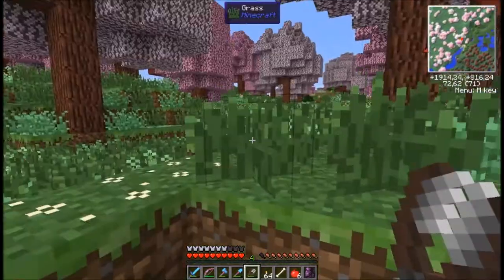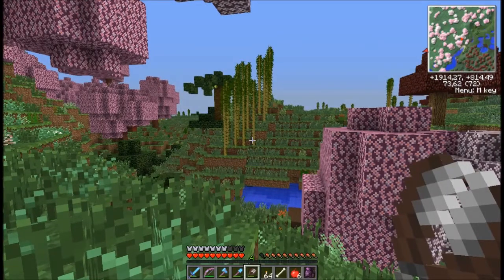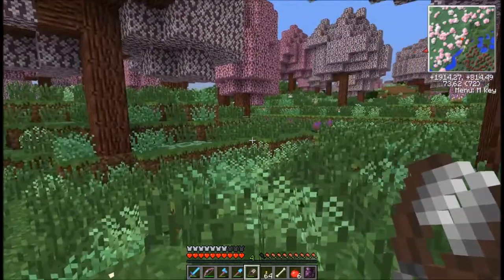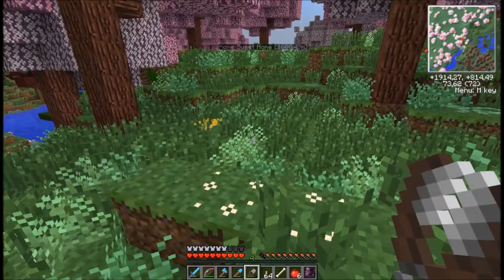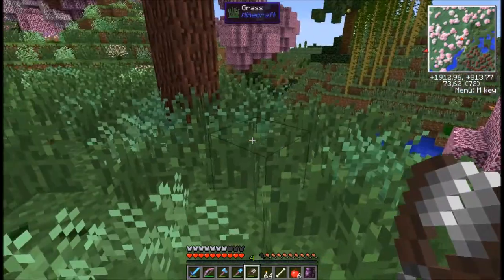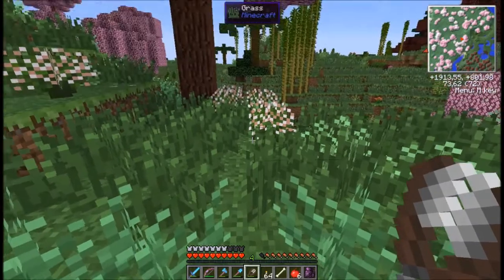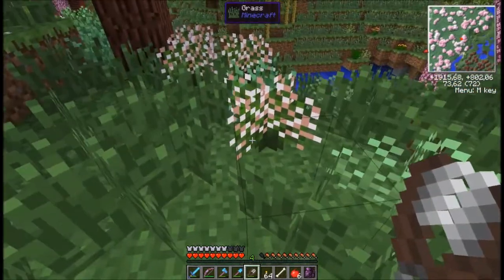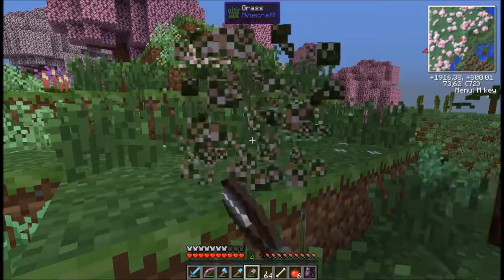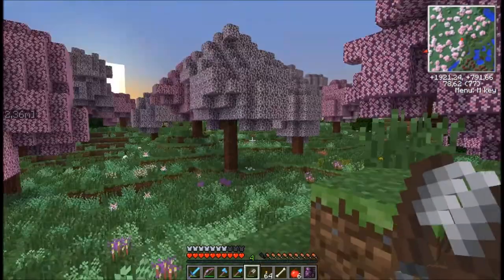We are on a mission to find some things that we need. One of those things is to find bees — beehives. I would love to also find some cocoa beans and another wolf. There's Daisy. So let's continue — let's go this way. These are really pretty flowers. And for some reason the cherry blossom trees are actually dropping saplings.